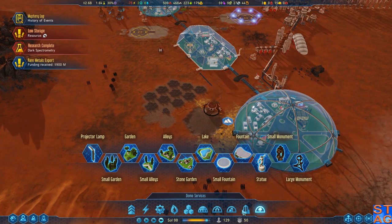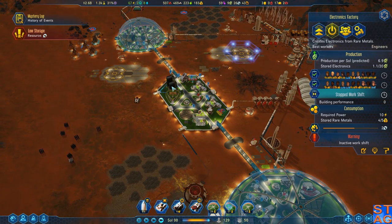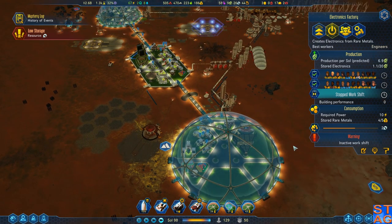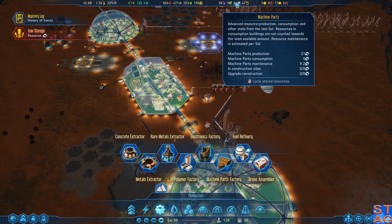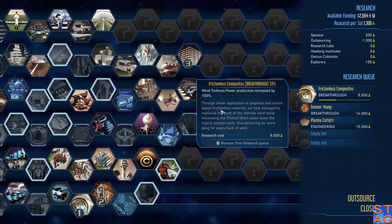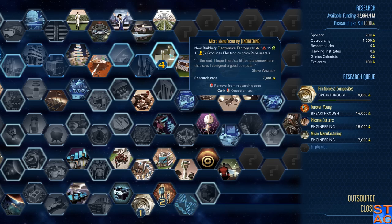How do I store these things? I'd like to have them stored outside - that would be fun. Looking at this, I think we're going to need another electronics factory soon. Maybe we start working on that - but I don't have the prefab for it. Maintenance is hefty. Frictionless composites must continue - I'm not backing down from that one, and I'm going to add electronics factory to the end of the list.